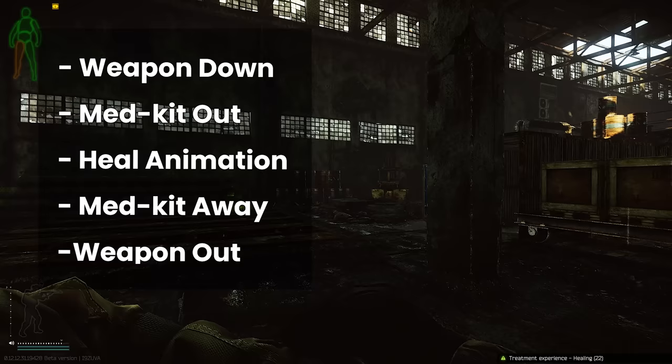This is because, by default, you have to take out your medkit, do the heal animation, put the medkit away, and bring your gun back up again, which takes ages — especially if you need to do it on all 7 body parts.